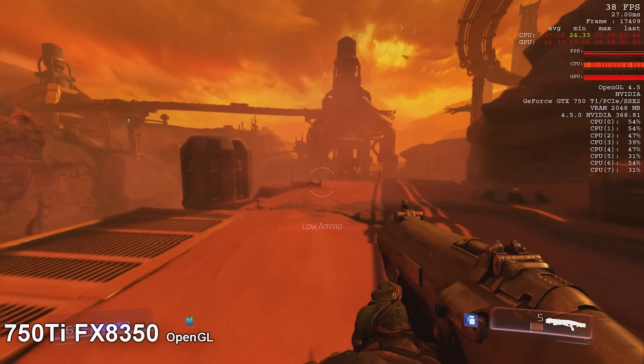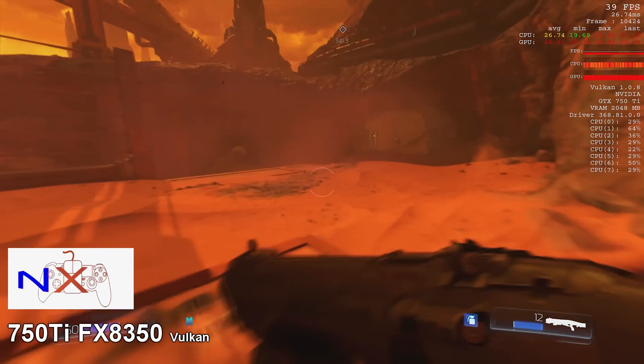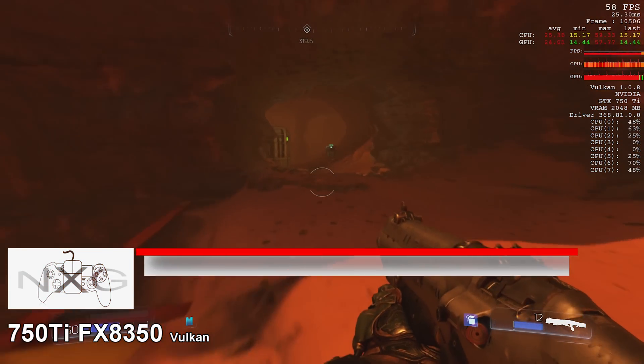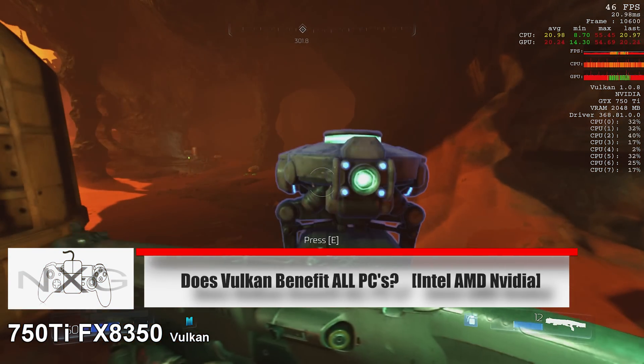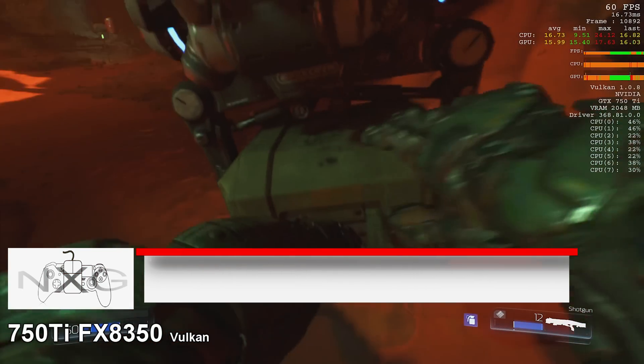With Doom very quickly cementing itself as one of the games of this generation, it added further to that by adding Vulkan API support after launch. This adds a benefit to PC titles, as I've already covered with my GTX 970 and RX 480.